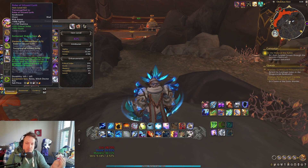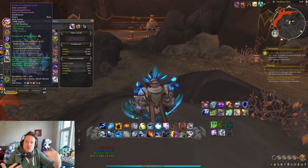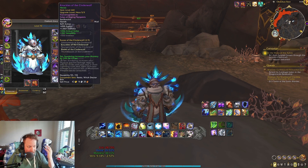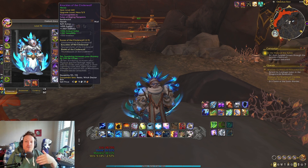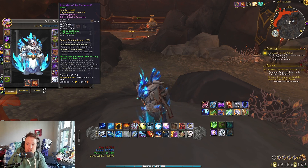421 item level is still kind of relevant, right? But we're getting all this new gear — if you've been doing content, you've been getting all this new gear and you're probably upgrading it. I already have a 441 of the new tier set bonus coming in in Season 2, so I'm going to talk a bit about that.